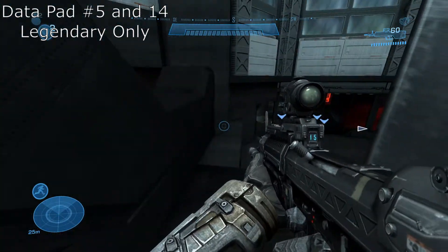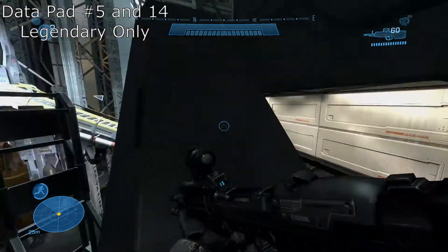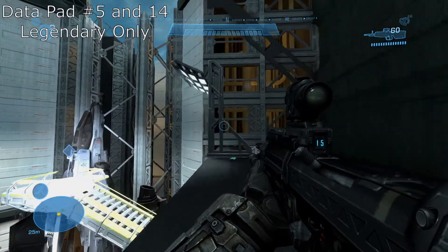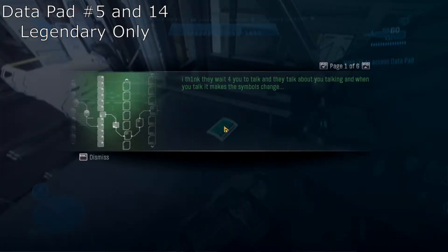Crouch jump — this has to be a crouch jump. There you go. And then you can just walk up this and collect the Legendary difficulty datapad.